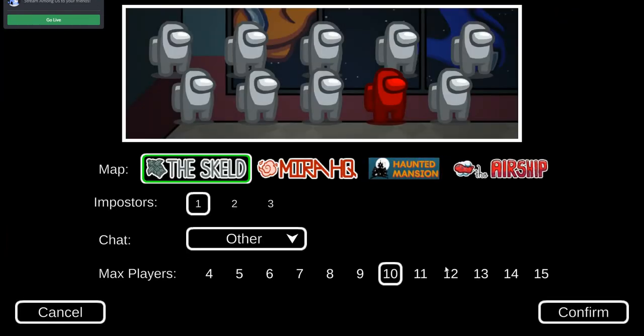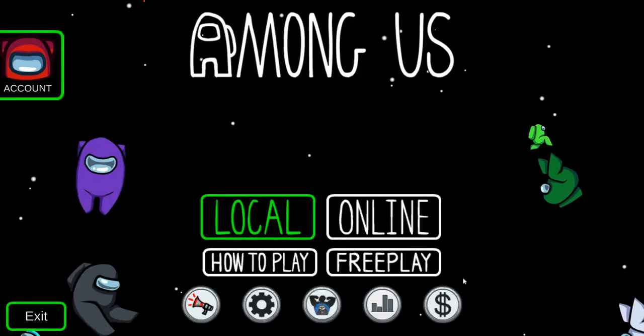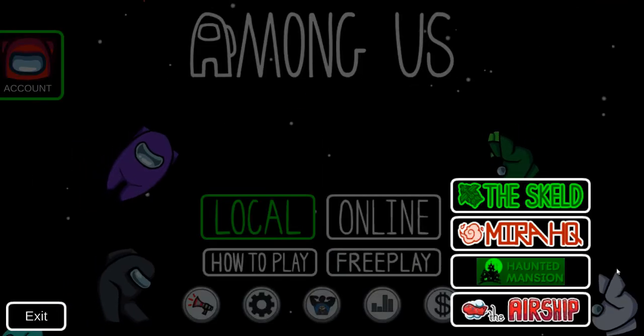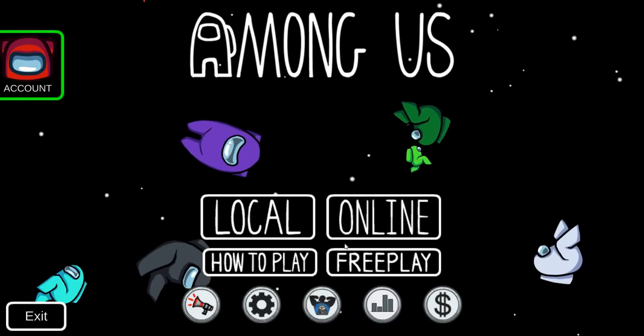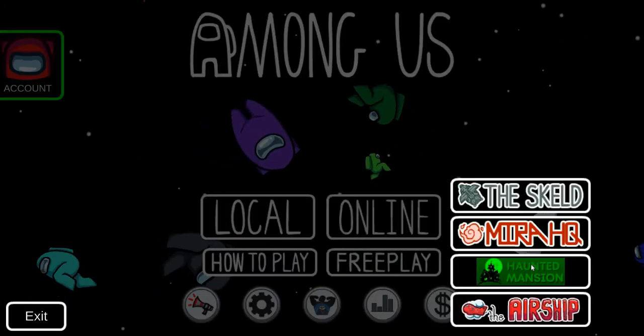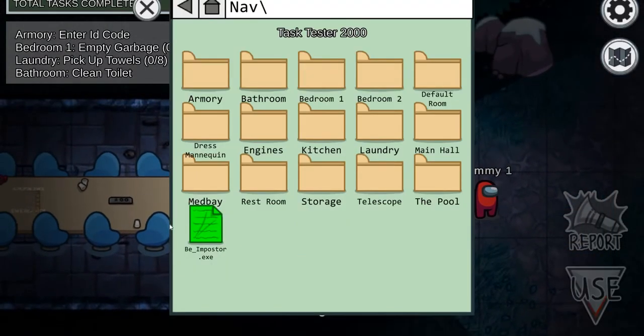As I start here, you can see the Skeld, the Mirahq, and the Haunted Mansion map. Yes, there's a Haunted Mansion — you can download it from the mod manager. Let's start with this!